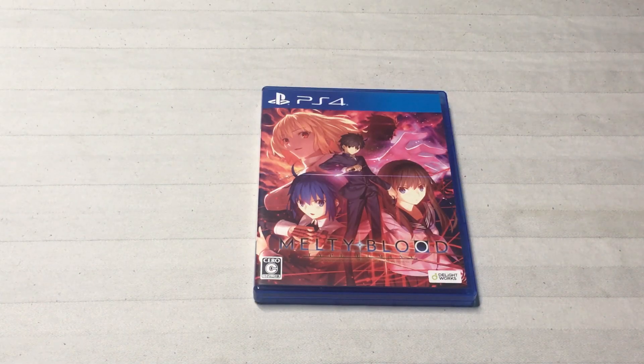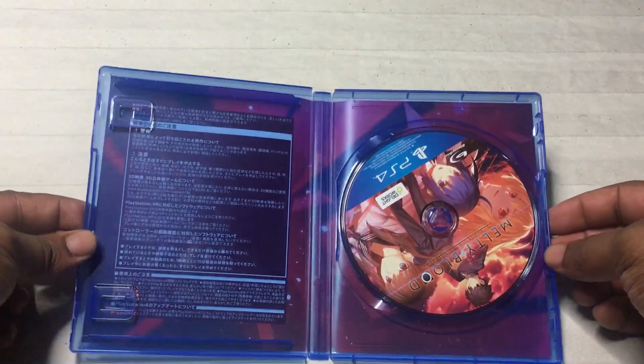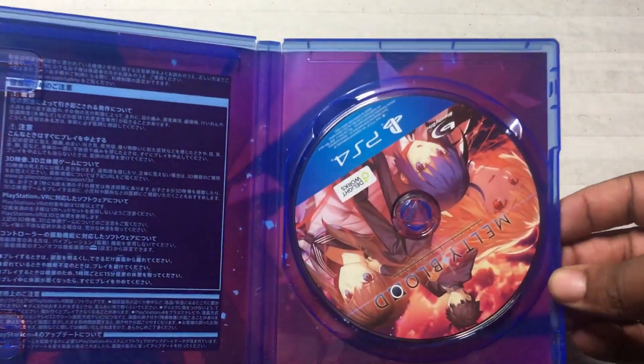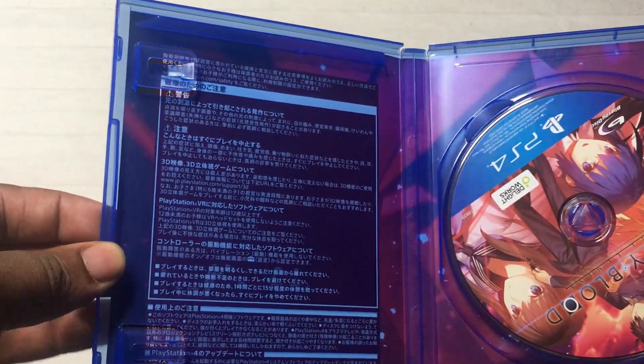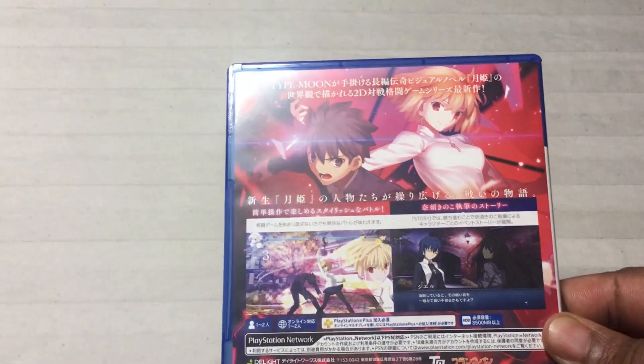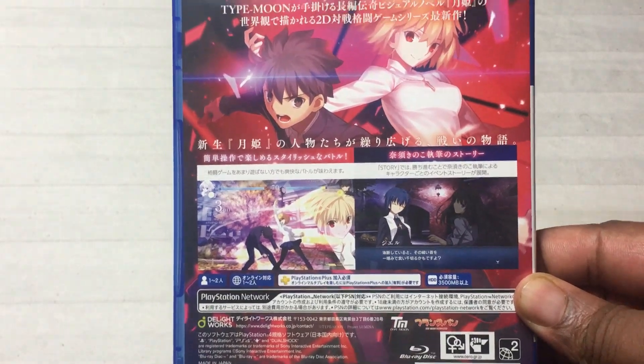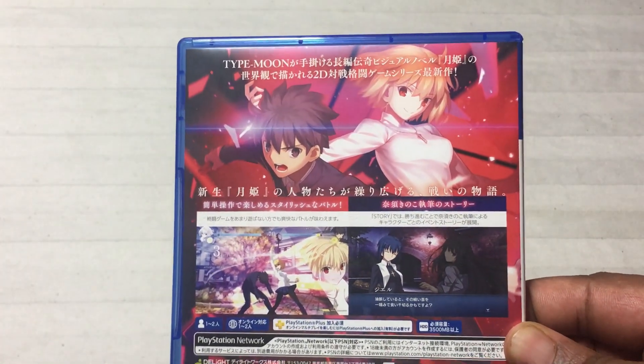So first, we'll take a close look at the game case here. As you can see, the art is really nice. Open up inside — unfortunately there's no art book insert, but there is reversible cover art that you probably wouldn't use, but it's better than that white blank paper you usually see in your games. And here on the back cover, it's not in English, but the game plays in English just to let everybody know.